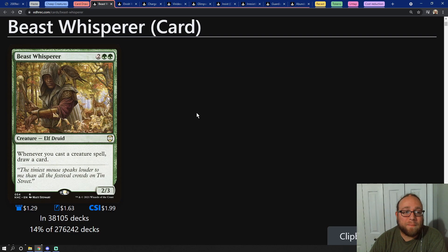Next up we have card draw. Because we're going to be so heavily based around small creatures like those elves that we talked about, we want to be able to draw cards off of casting these creatures. One of the best ways to do that is going to be with a card called Beast Whisperer. Beast Whisperer costs two green green for a 2/3 that reads: whenever you cast a creature spell, draw a card. This card is amazing in any deck that plays a lot of creatures — for obvious reasons you get to draw a lot of cards.